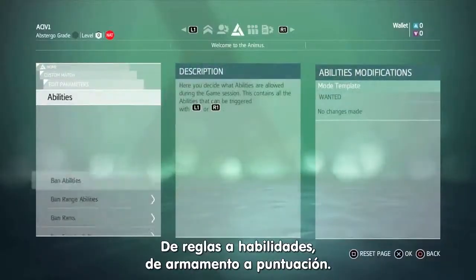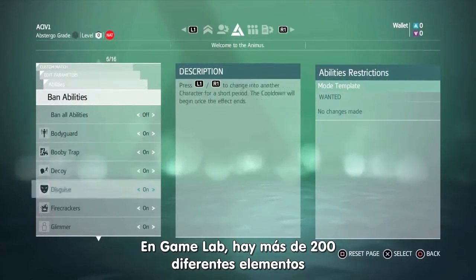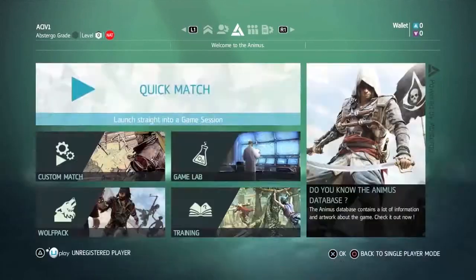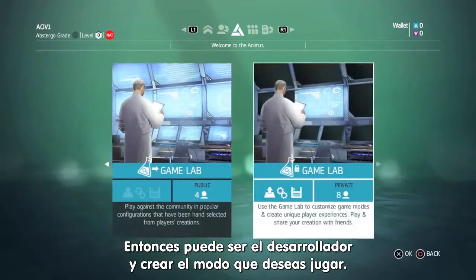It's that easy. From rules to abilities, to weaponry and scoring — in the game lab, there are over 200 different elements you can tweak to create the ultimate custom matches. So you can step into the developer's seat and create a mode that you want to play.